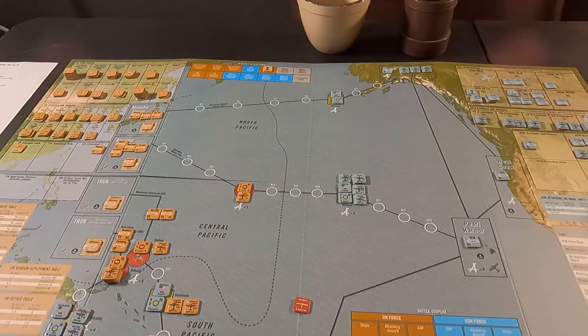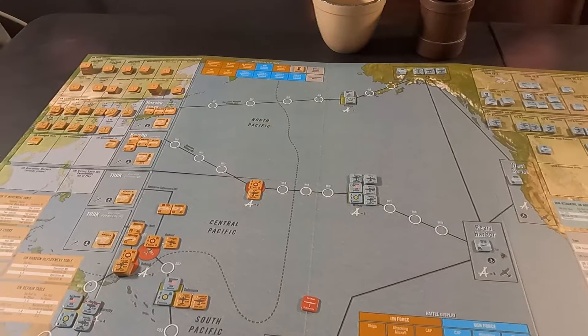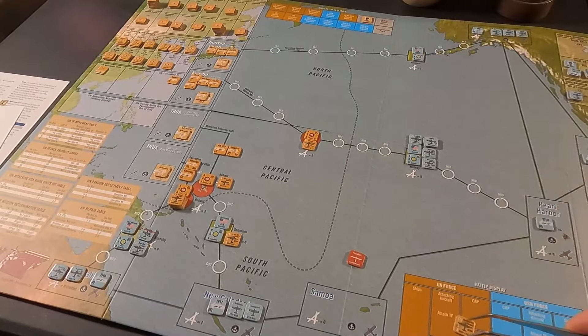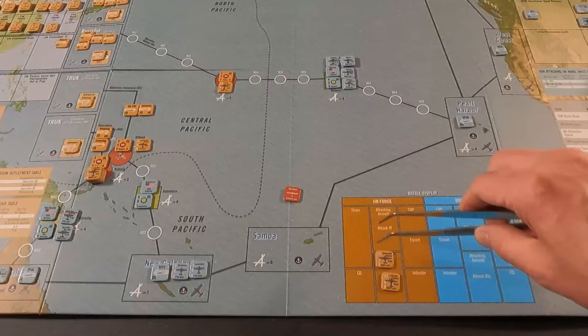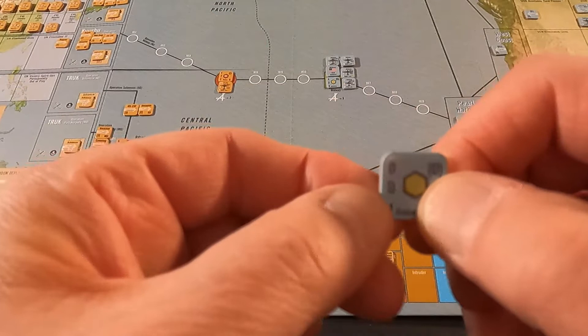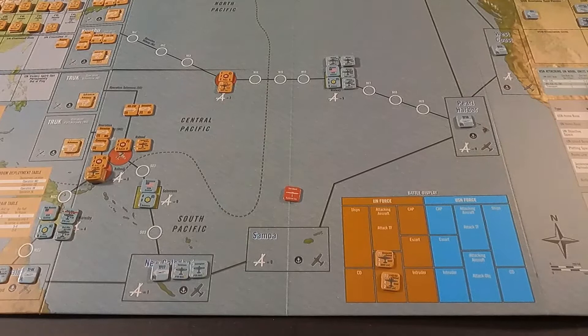We're on the combat sequence of play now and move to the mutual combat segment for the Solomons battle. The two bomber groups move to the attack. There is no air-to-air because I don't have anyone up there to do anything, so we go straight to the anti-air step.